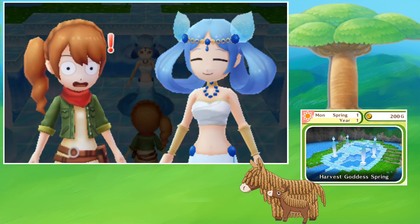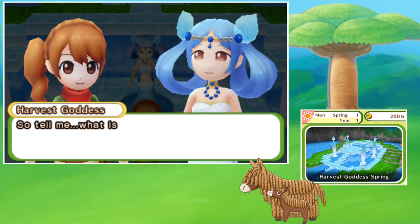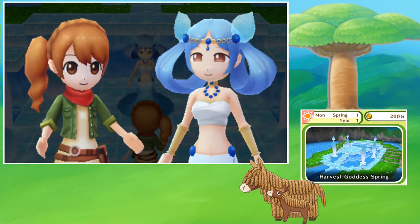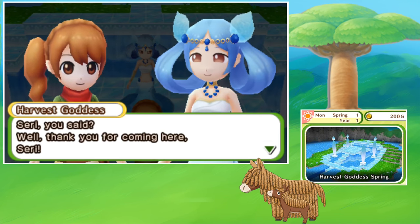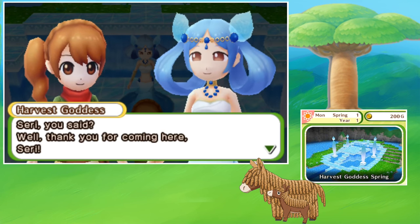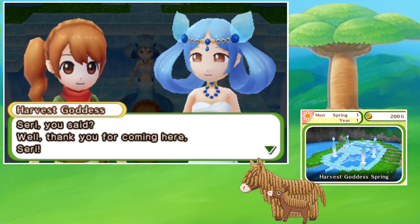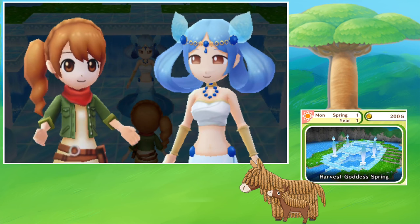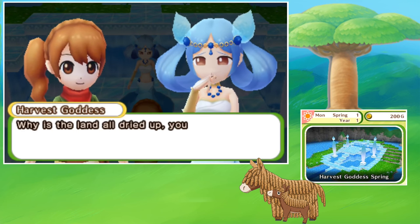Your harvest goddess is here — this is so cool! She asks my name. Oh my gosh, she's so pretty. Look at her skirt — you can see it's actually moving just like a beautiful flow of water, that's so lovely. She says 'Siri, you said? Well, thank you for coming here, Siri.' Too bad you can't marry the harvest goddess in this one — I would bring her flowers every day.